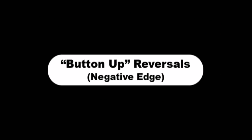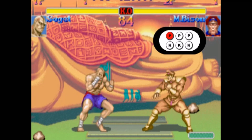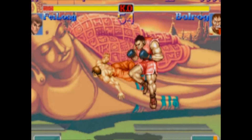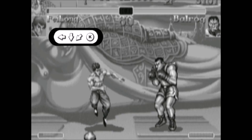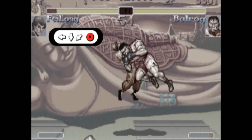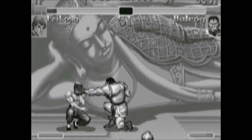Button-up reversals are also called negative edge reversals. As mentioned in the last section, you can do a special move by releasing a button or by pressing it, and normal moves will only come out when you press the button — not on release. It's most useful for Fei Long and Honda, but it can be used by other characters like T-Hawk as well. Fei Long is a special case because his version of the Dragon Punch, the flame kick, ends with the joystick in defensive crouch. Usually you'll get a low short kick if you mess up the motion. But if you do the joystick motion and then release the short kick button rather than pressing it, you'll either get a flame kick if you timed it right, or you'll just be safely blocking if you mistimed it. This allows you to go for a reversal flame kick without really risking anything — you'll just block if you mess up.